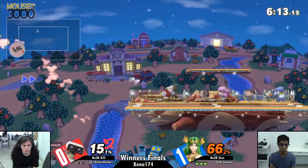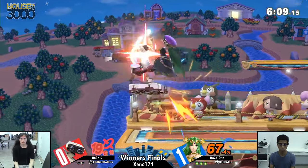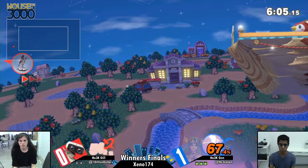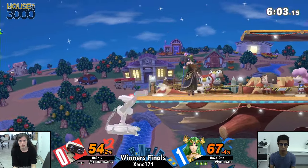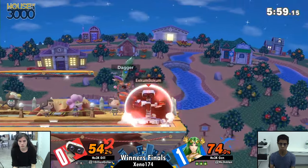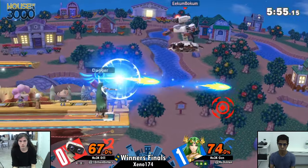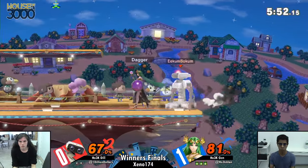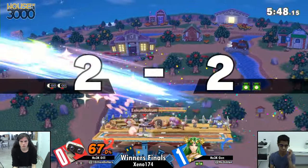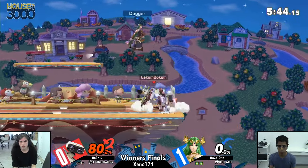Playing a zoner character, typically if you're going to be zoned you want a smaller stage so you don't have to deal with it as much, but you still benefit because people are more likely to be within your zone in a smaller area. However, smaller stage also means that if Dil gets hit at a lower percent he's going to be off stage and in an edge guard scenario again — and Jen has been doing a really good job of that.